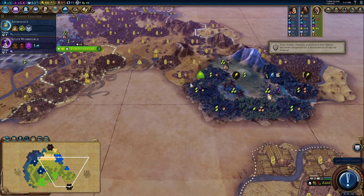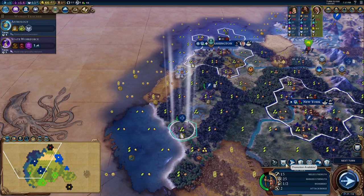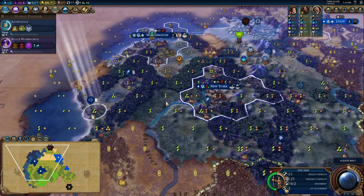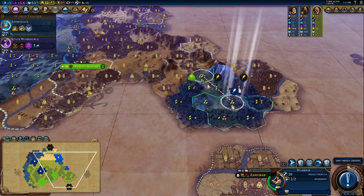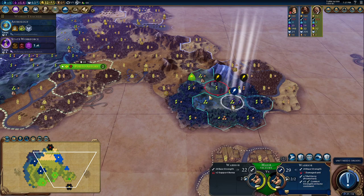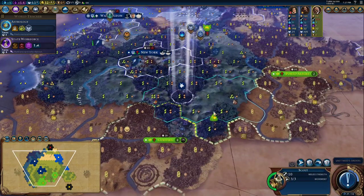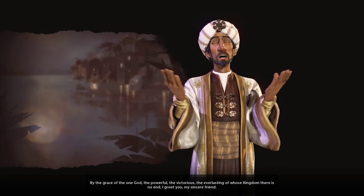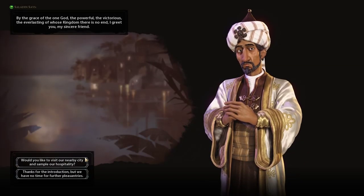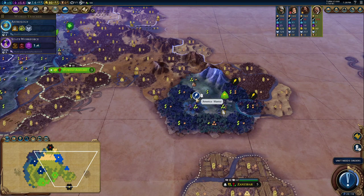So once again, we might be going to war earlier than we expected just so we could grab this settler if he allows us to. We lost sight of France's military, so it looks like he's backing off. We do want to try to nab this settler if we can. It looks like he's moving in this direction, but if he moves there we'll be able to get it on the next turn anyway.